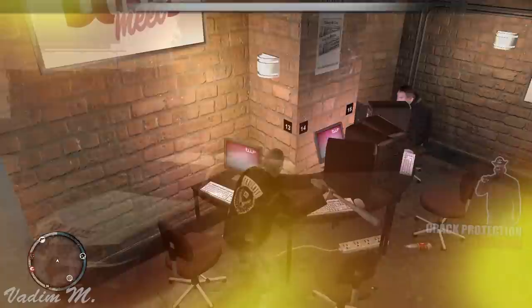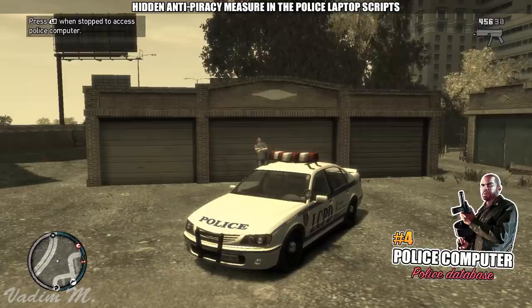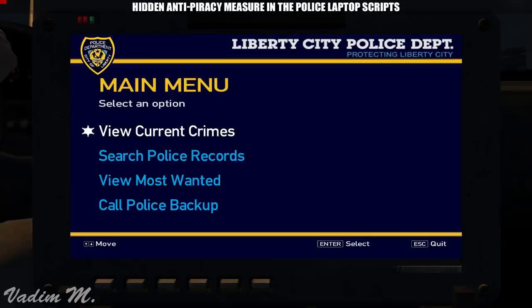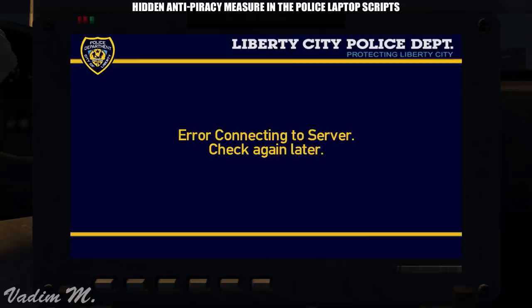The developers also reused the hidden booby trap in the police computer scripts — upon pressing the action key, nothing will happen and the hint disappears. For the most part, this restriction doesn't do anything bad in this add-on either. What's the point of viewing current crimes for Johnny if there was no such feature in the first place? You also can't hunt the most wanted people from the database, since there was no such feature in The Lost and Damned.